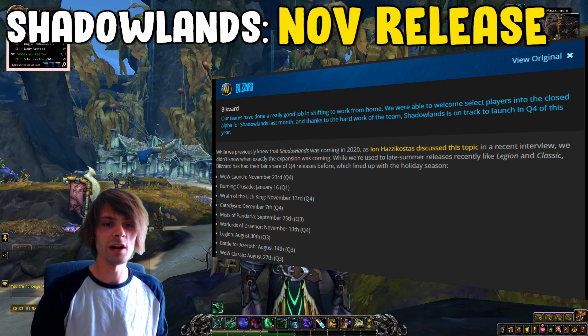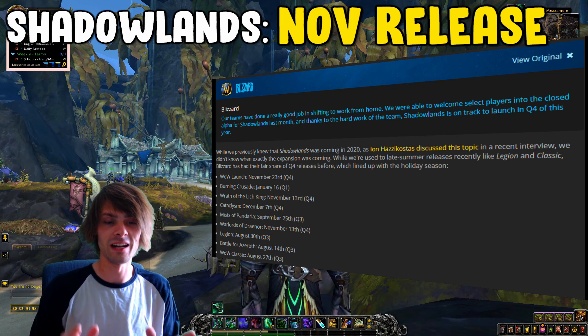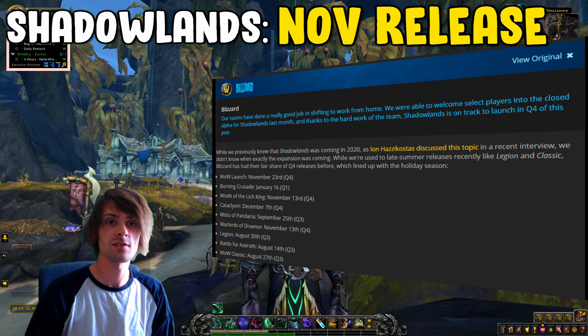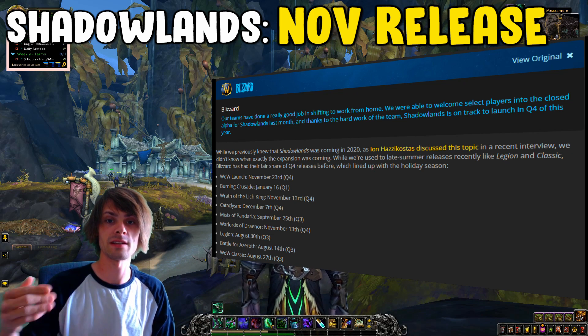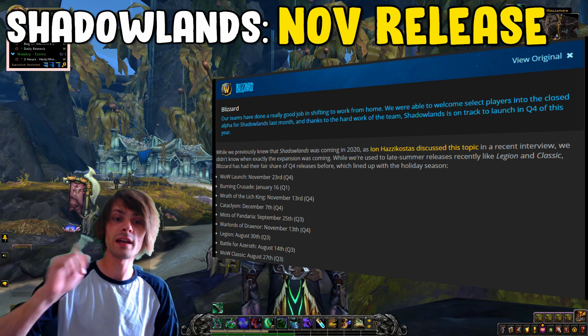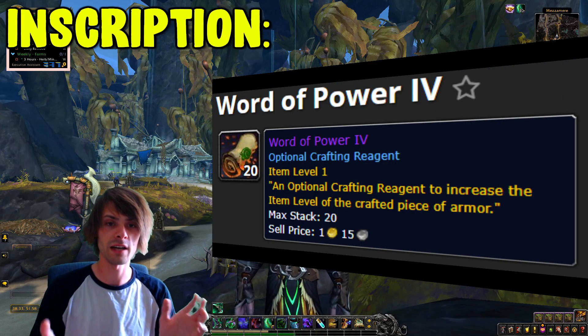Now let's jump into the main part of the video — the weekly highlight — which is going to cover new profession reagents. These are optional crafting reagents for when you're doing a standard craft, and they give you different types of bonuses. We're going to run down all of them.